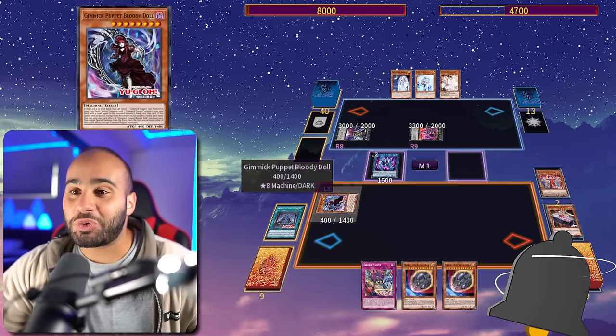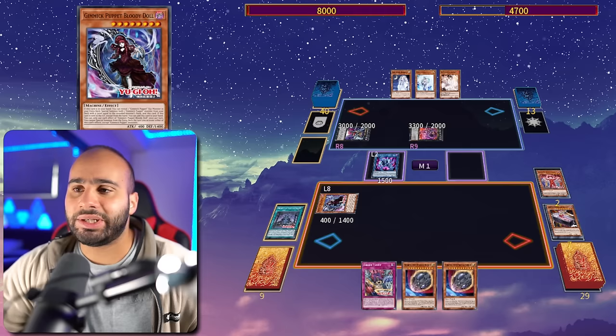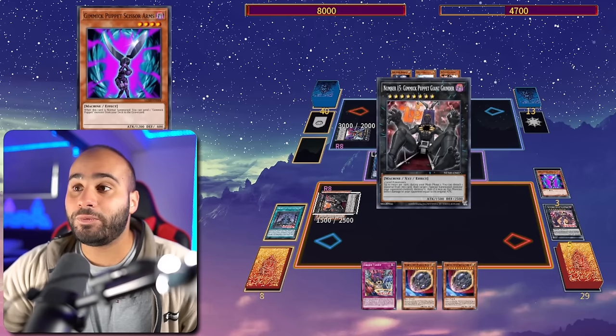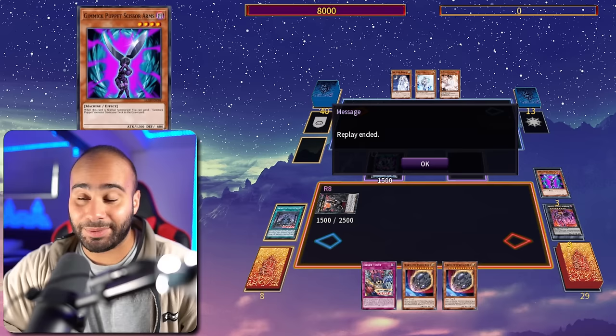Then Underworld Doll dimensions the field spell, we revive Puppet of Strings to the opponent's field, and go into Chimera Doll — searching and foolishing Dreary Doll, while special summoning the Bloody Doll from hand. That's the best play since we had to foolish Terror Baby. Dreary Doll summons itself back by banishing the Scissor Arms for free fuel, then we overlay for Giant Grinder. Since our opponent controls two XYZ we can destroy both — it's up to twice per turn.